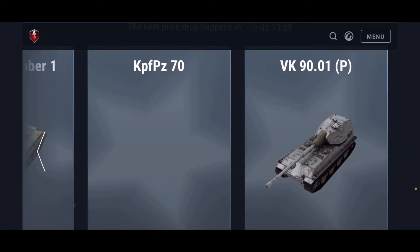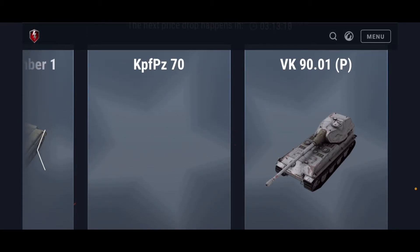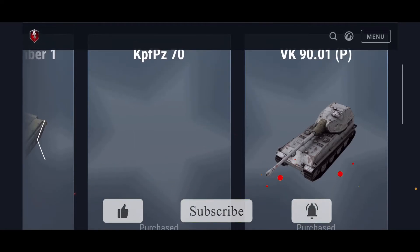The last tank I got in this auction was the VK 90.01P. I bought it along with the other two tanks right as soon as it came out because I'd heard mixed reviews — some really good, some really bad. But it's a tier 10 collectible so I went ahead and bought it to make a review. Let me just tell you, I fell in love with this tank in like the first couple battles because it fits my playstyle as a side-scraping tank, super effective and something I'd been missing.